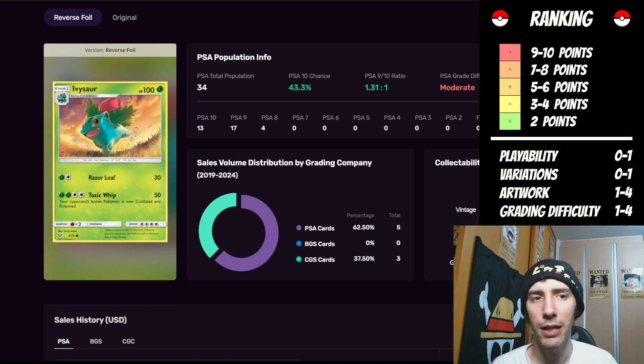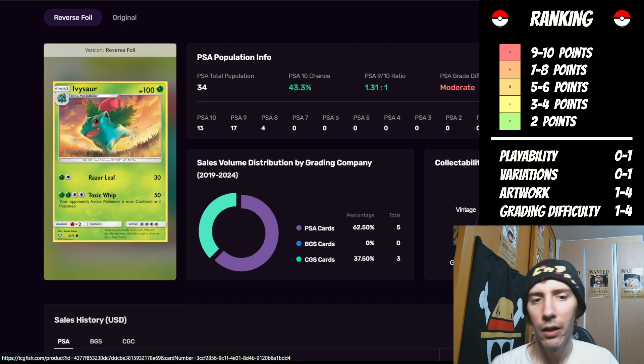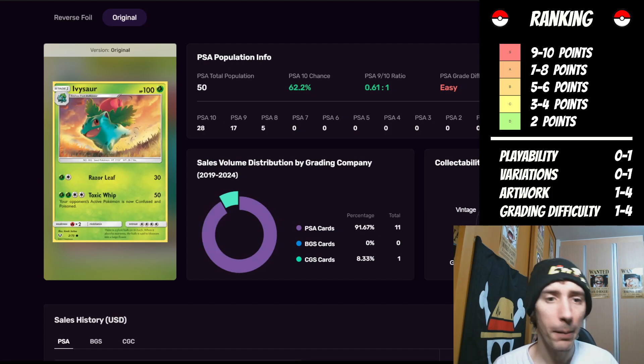For the grading difficulty, the reverse foil is moderate with 34 cards, and the original is easy with 50 cards. Because we have more populated submissions for the original, we're going to go ahead and give this an easy — just one point. That puts it up to five points total, right on the third level.